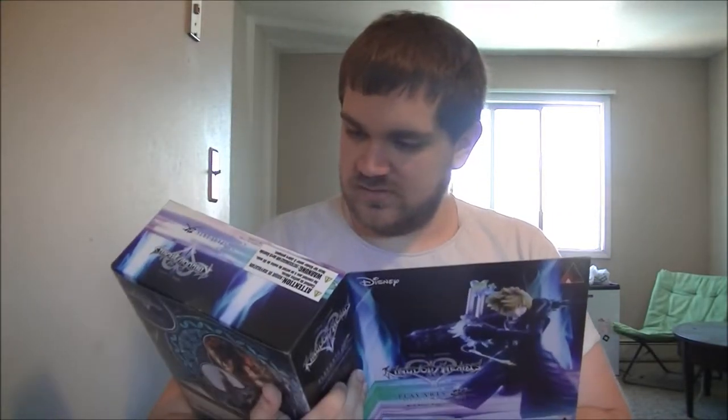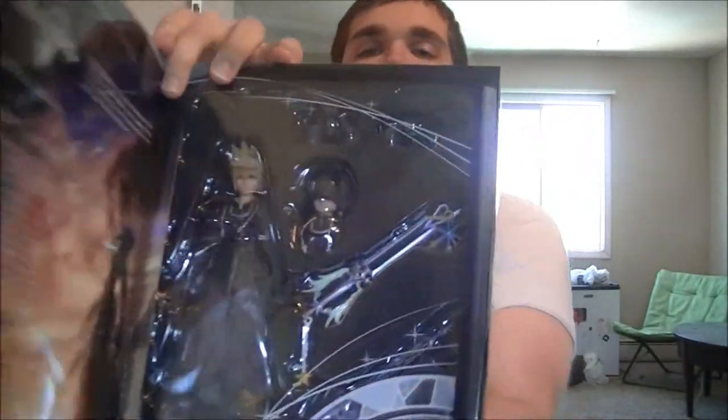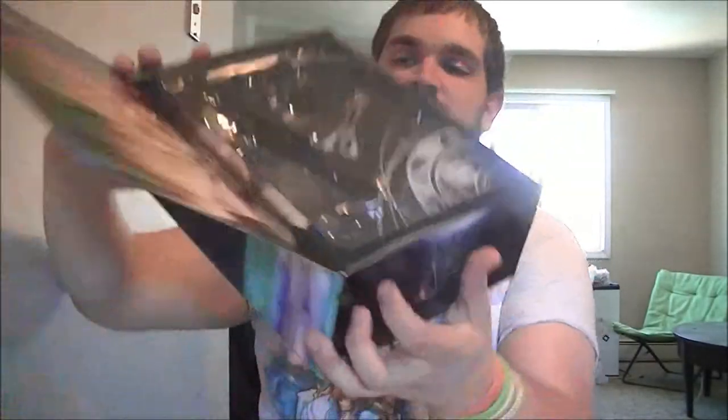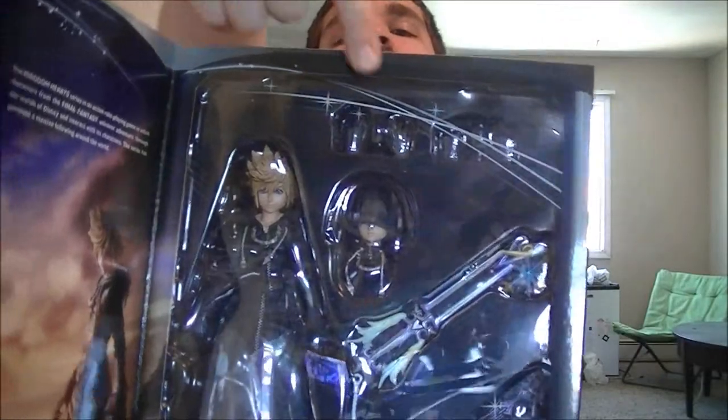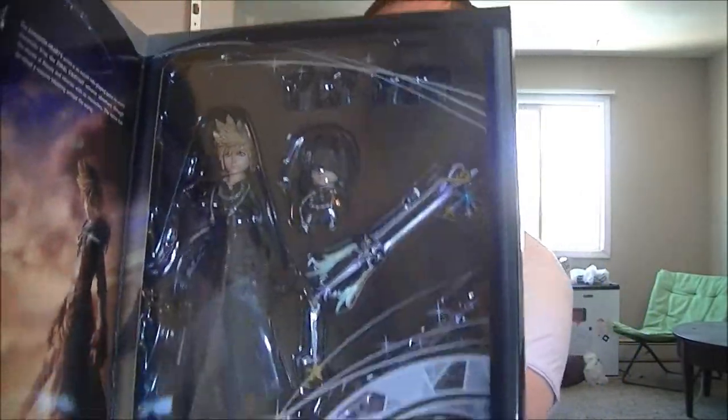Let's see what the inside looks like. It doesn't look as complicated as Kingdom Hearts 3 Sora's did. It only looks like there are two sets of hands — two fists, and I'm assuming two open hands to put the keyblades in. And then of course there's a head with Roxas's hood up. This one does not look as complicated as the Kingdom Hearts 3 Sora's did.